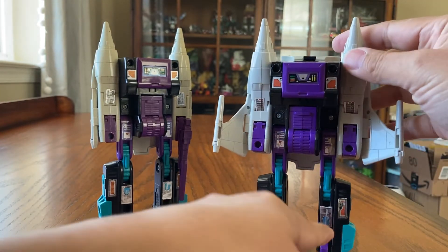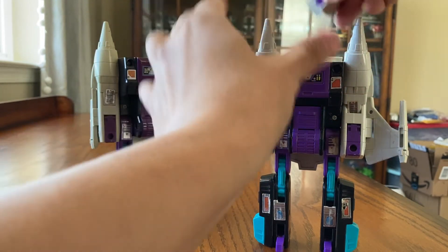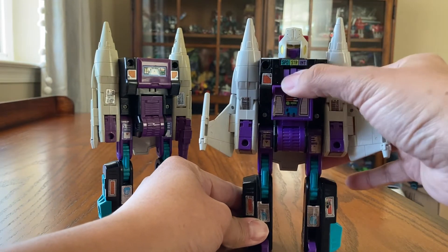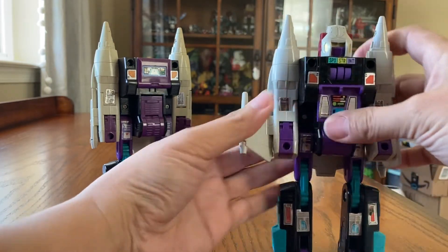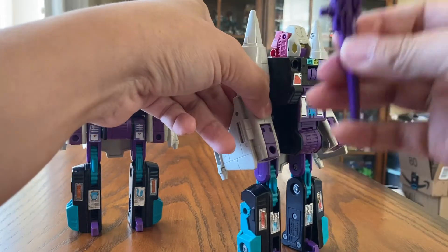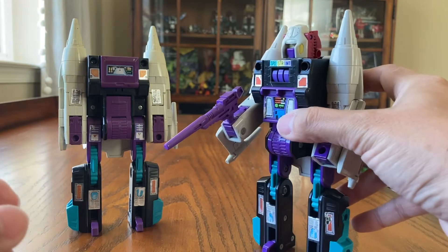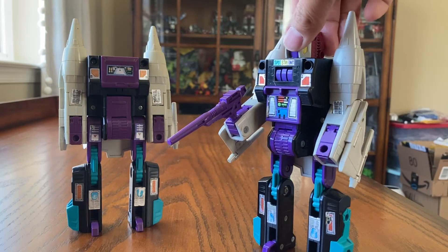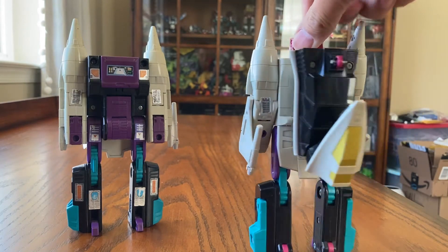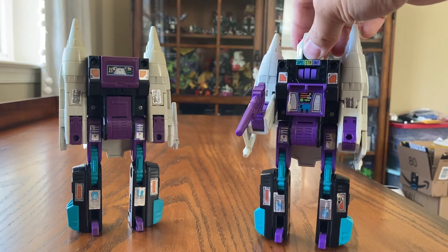Unfortunately I only have one head, so we'll go ahead and put it in here. The stats panel comes down too — here are the stats. I don't have one gun — it does come with two guns but I bought this used. There you go, he is complete. I kind of like this character in robot mode more than dinosaur mode. Looks very good, very nice character. The transformation is pretty easy — only takes a couple of steps to go from one mode to another.